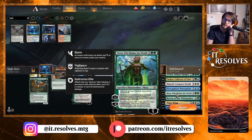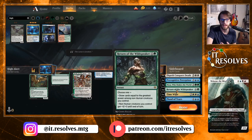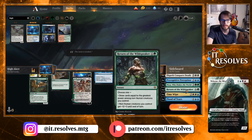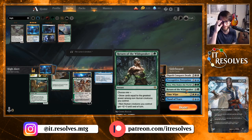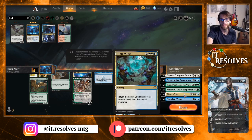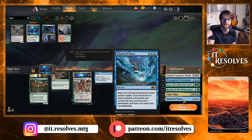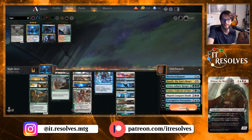A second Precognitive Perception for card draw. Nissa Who Shakes the World provides an alternate win condition — if your High Alerts all get removed, you've still got Nissa. Return of the Wild Speaker gives all your stuff plus three plus three, similar to Tower Defense. Time Wipe sweeps the board, and Flood of Tears bounces everything — essentially the same effect. So that's the deck, it does a lot of stuff.